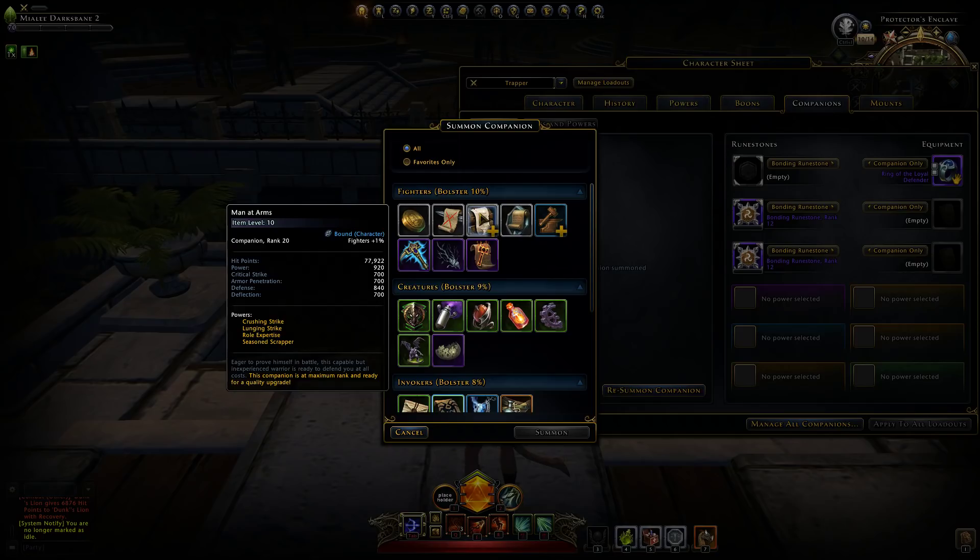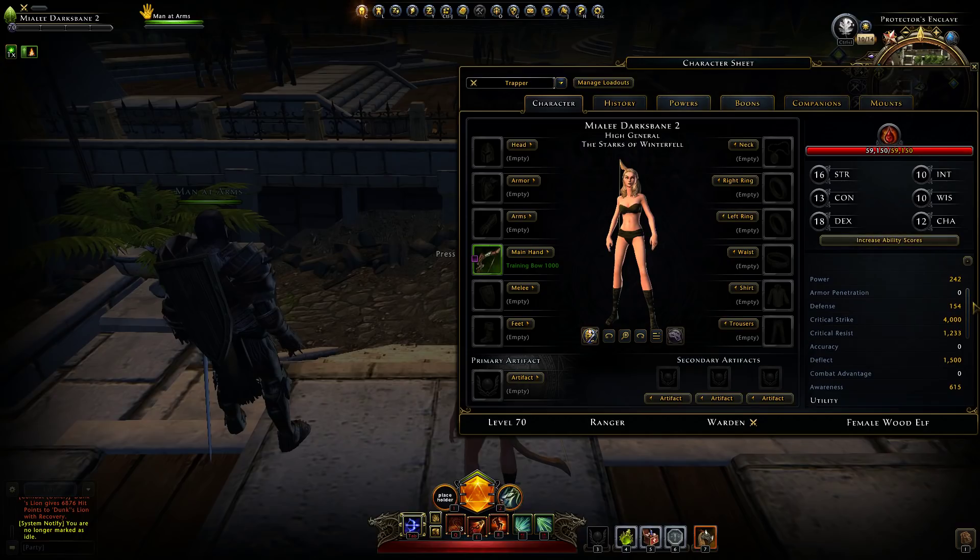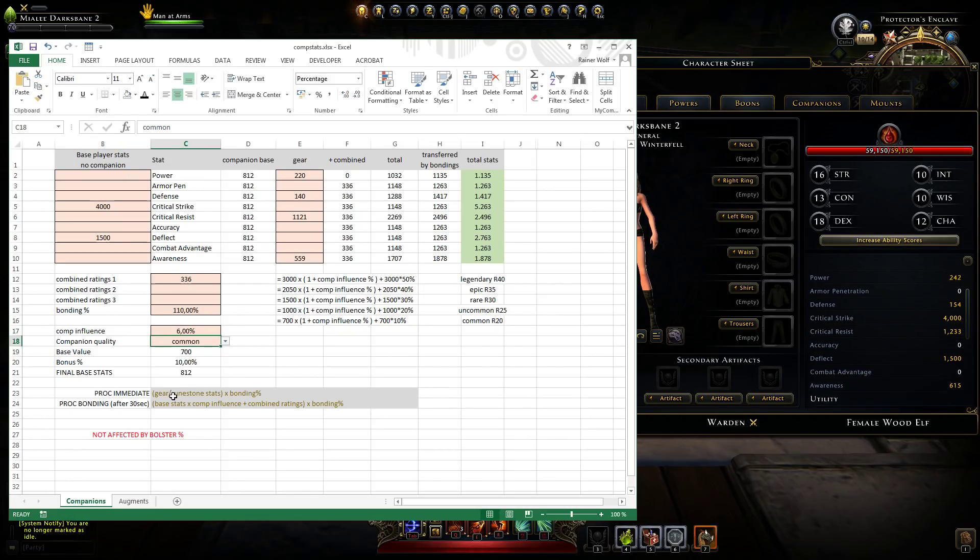Let's summon a common companion first — this one is rank 20. When summoned it will immediately proc some stats: the gear and runestones multiplied by bondings, so each stat gets multiplied by 110%, and those are all added together as you can see here.